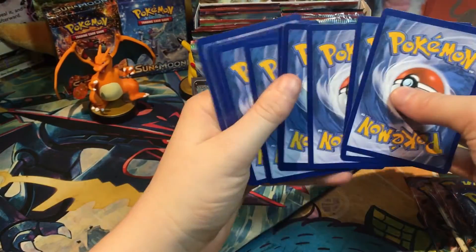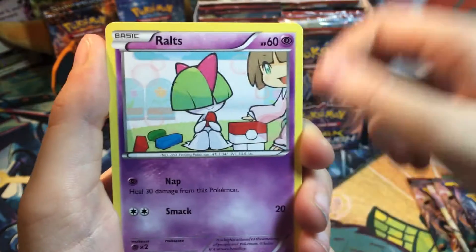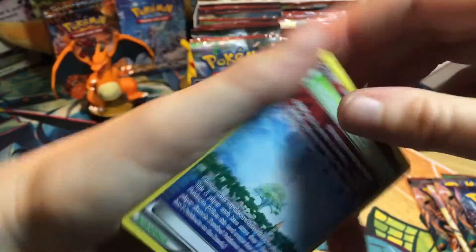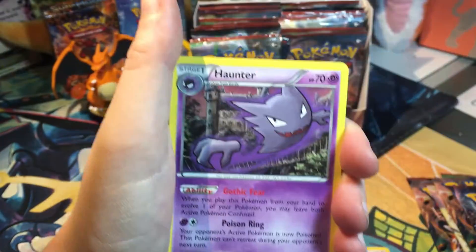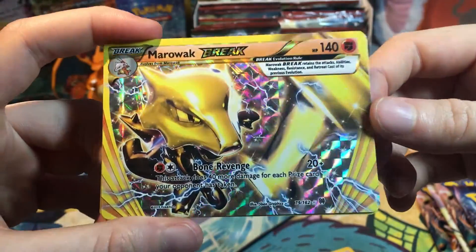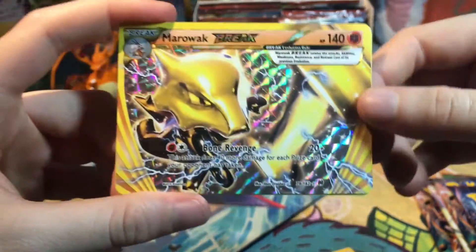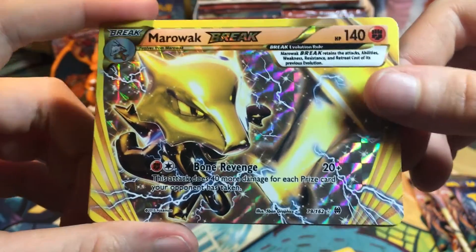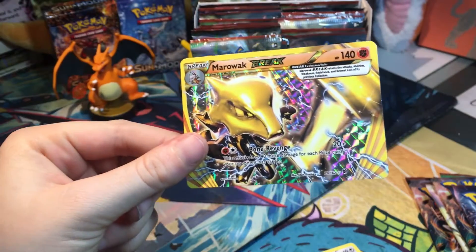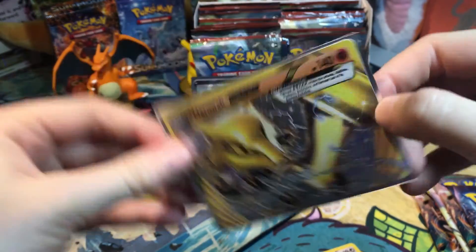Still no breaks yet. Swoobat, Misdreavus, Skiddo, Ralts - this is like playing with Pokeblocks. Noibat. Ooh, Parallel City - nice, that is cool. Granbull. Haunter. Whoa! Marowak Break! Wow, nice - check that out. Look at the shine on that guy. This attack does 40 more damage for each prize card your opponent has taken. So if you're at the end of the game and they've taken a whole bunch of prizes, you whip this guy out and totally wreck the other person. So we've got a Break and it's a ground type - perfect for ground type decks. Awesome, that is cool.